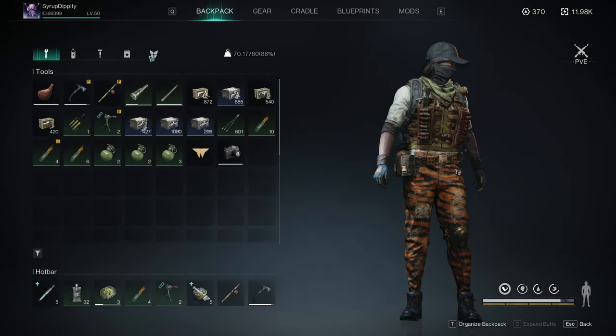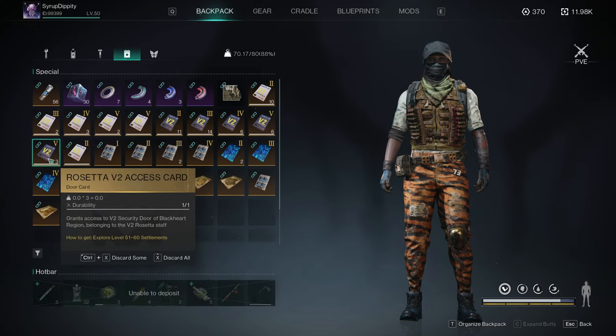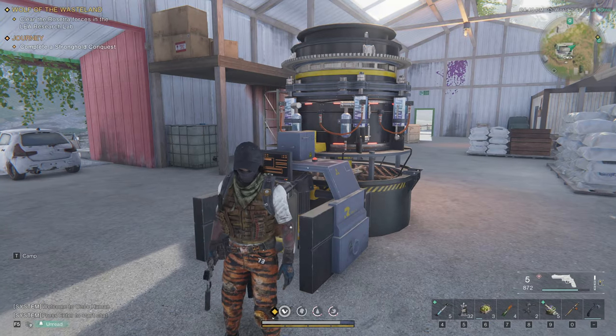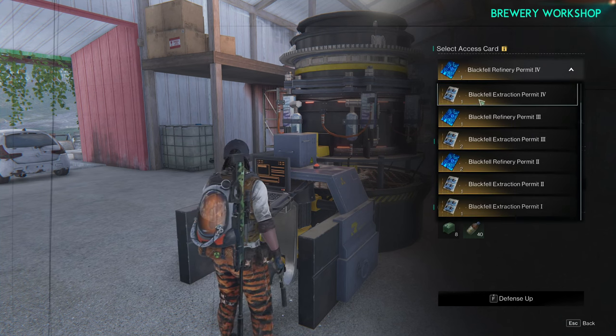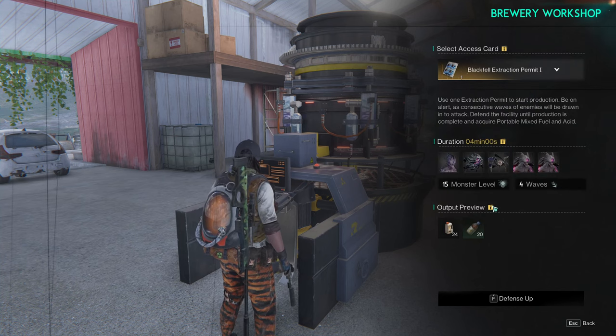Once you arrive at this location you're going to want to make sure you have some key cards or permits - these right here, the black veil permits. Personally I like to do the extraction or the refinery tier one or twos if you're gonna be doing this solo. Go up to the machine, click your F key, and you'll have a list of multiple options. We're gonna go with just a tier one.